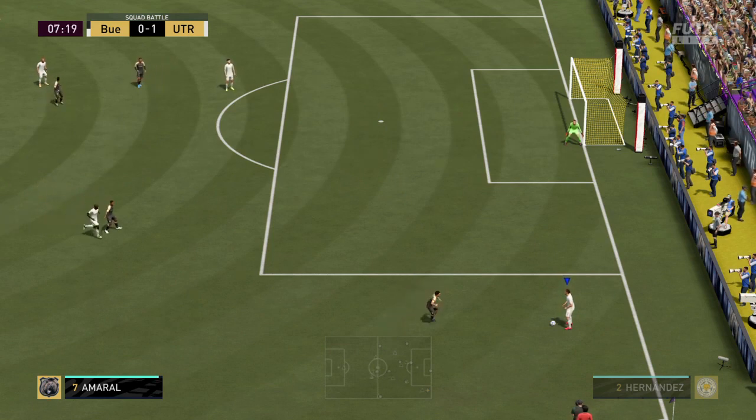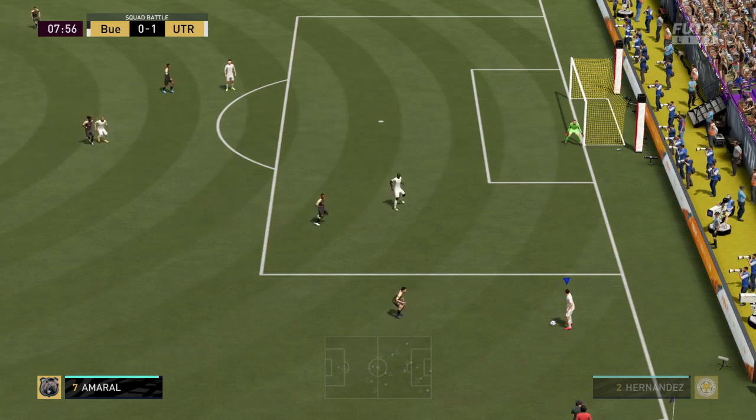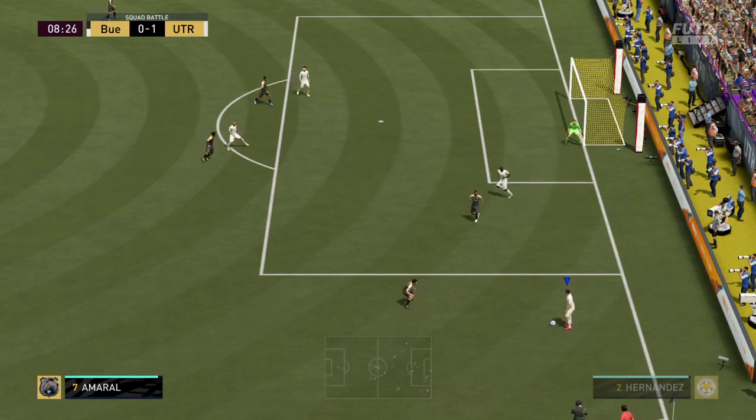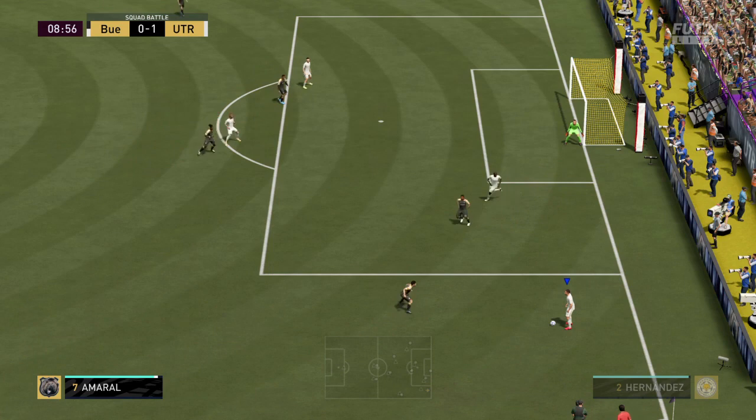Then put your controller down — and they don't come in contact with you. As you can see, the AI will just be going side to side.